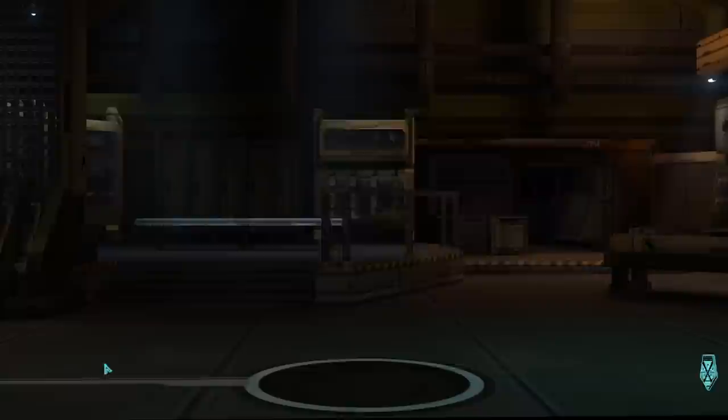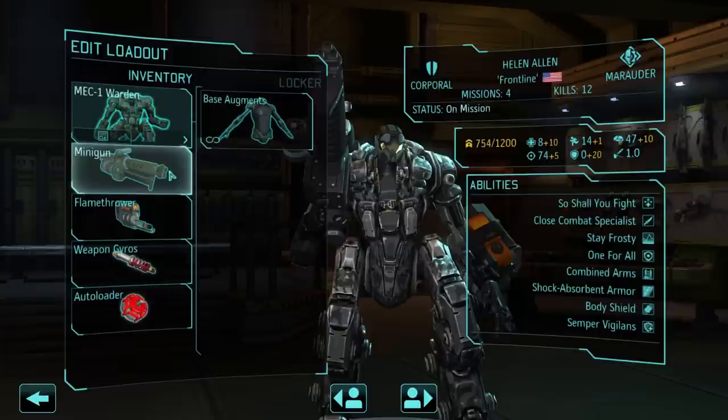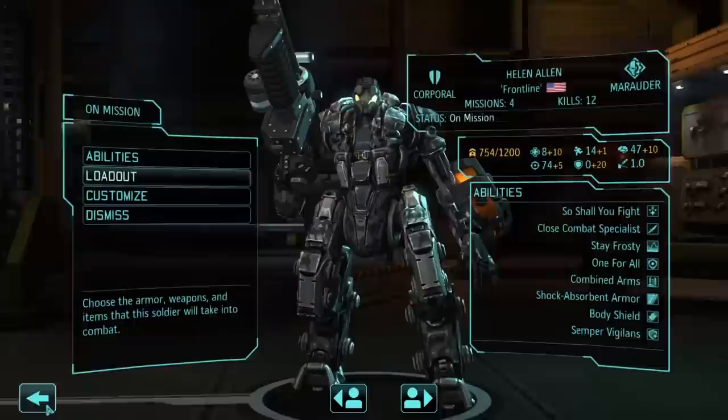We have Helen Allen, a.k.a. Frontline, Marauder Mech. Loadout: Minigun, Flamethrower, Weapon Gyros, and an Autoloader. The reason I decided to give her an Autoloader is because of the Close Combat Specialist, and the Minigun has so few shots — base ammo, too. I wanted to at least have a chance of taking advantage of Close Combat Specialist.